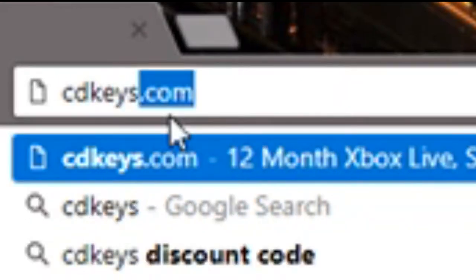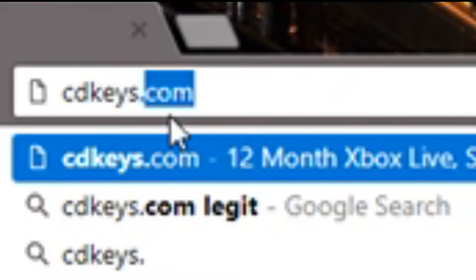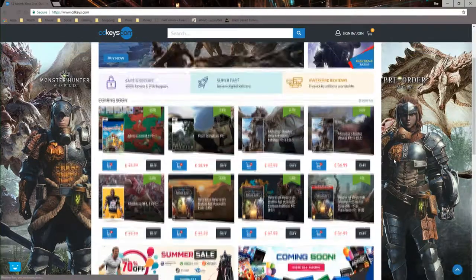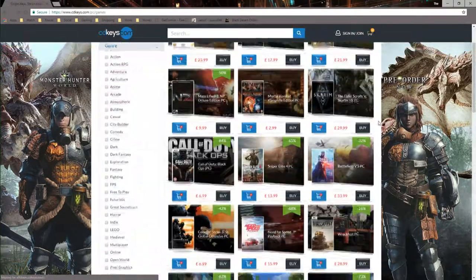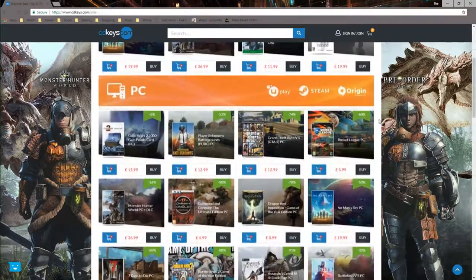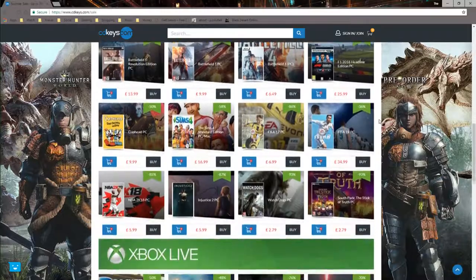One last thing before you go — we've recently partnered up with ZDKeys.com. Check out the link in the description below and get yourself a further 5% off their already considerably lower prices. Thank you very much, and don't forget to use that link.